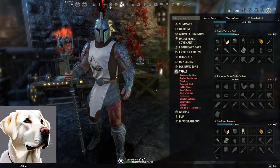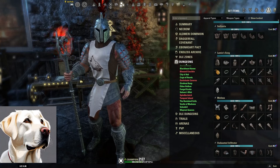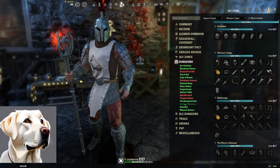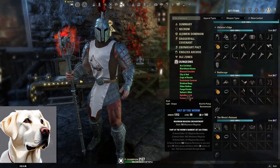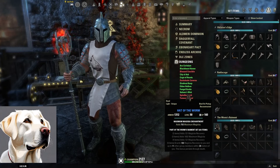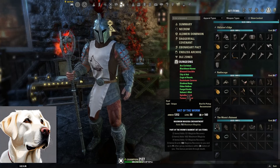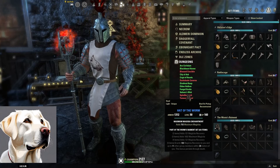The second section of this video is going to be going over the five-piece sets that are good from dungeons — a mixture of both DLC dungeons and base game dungeons. First set is a really popular one: it's called Worm's Raiment, part of the base game. This comes from Vaults of Madness. Two-piece is Magicka Recovery, three-piece is Max Magicka, four-piece is Magicka Recovery, and the five-piece grants 145 Magicka Recovery to you and 11 other group members, and this persists through death.